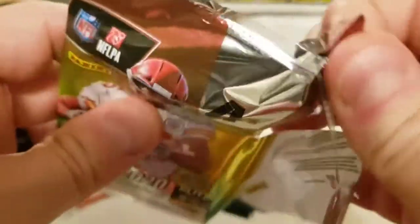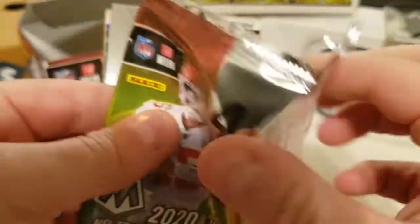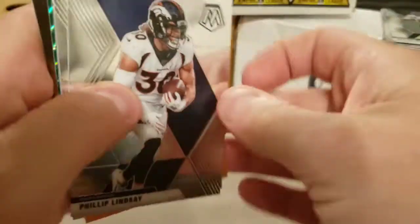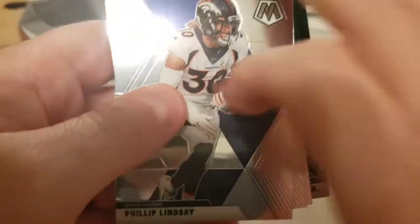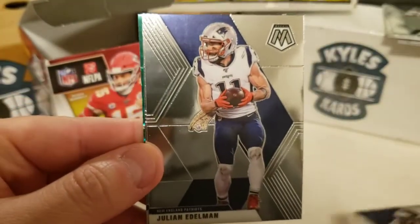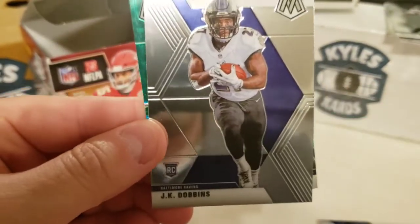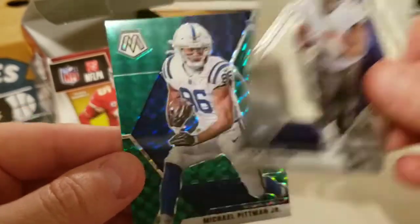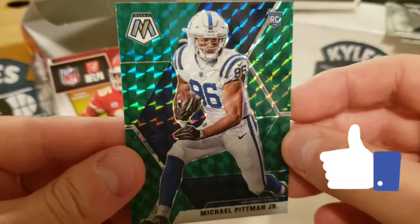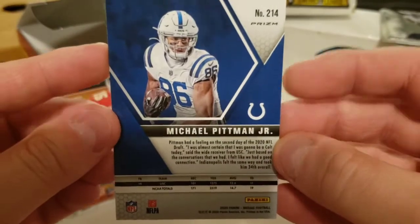Three more packs to go. It would be awesome to get an autograph here — I'm doing horrible with these packs, so just hang in there with me. Looks like we got a green coming up. We have Phillip Lindsay, Julian Edelman, an NFL debut card of J.K. Dobbins — there he is, that's what I'm talking about — and a Michael Pittman Jr. rookie card, Green Mosaic Prism. Beautiful card on the back.